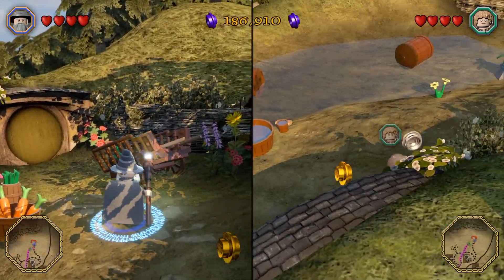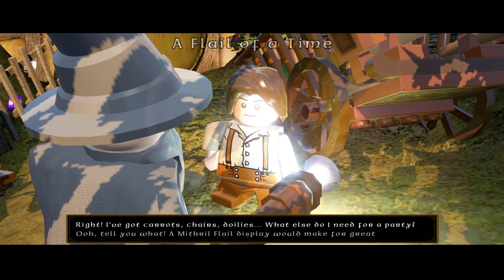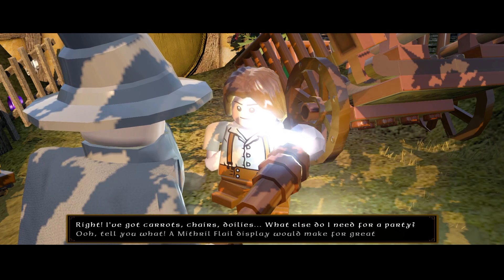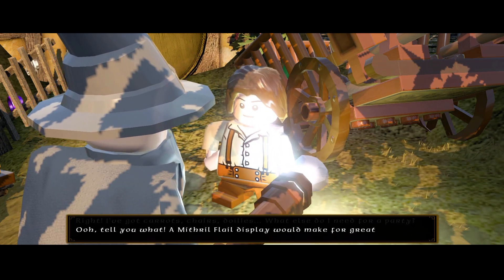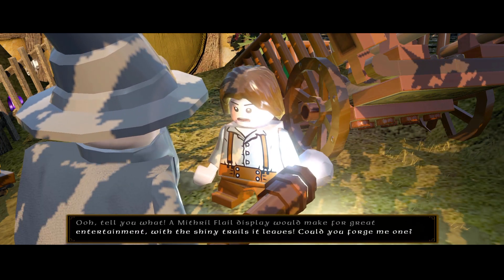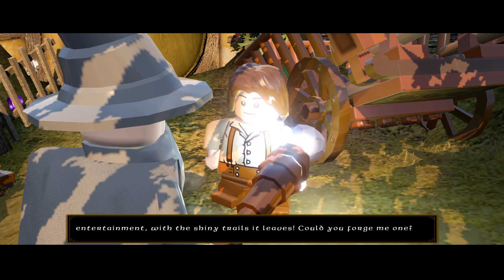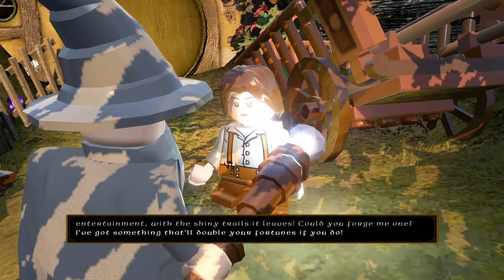Hello, what do you need? Right, we've got carrots, chairs, doilies - what else do I need for a party? Oh tell you what, a mithril flail display would make for great entertainment with the shiny trails it leaves. Could you forge me one? I've got something that'll double your fortunes if you do.